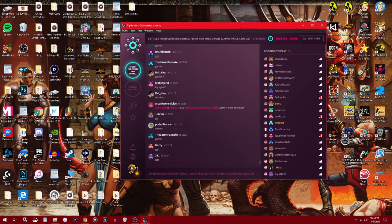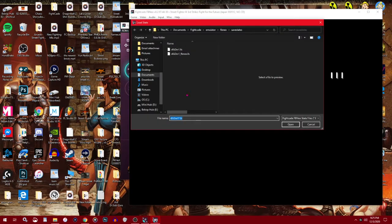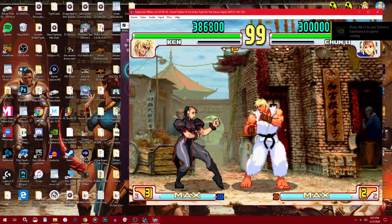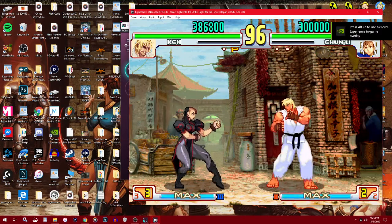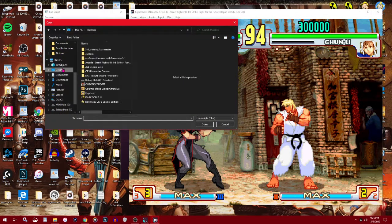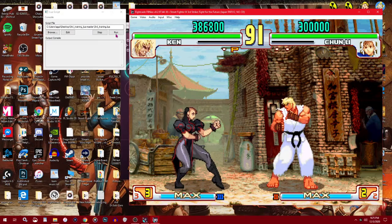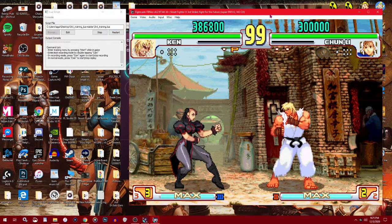Let's say you exit out of training mode and come back the next day. You hit Test Game and instead of assigning everything again, you just load your save state. You still have to run the Lua script again — find it and hit Run — but now you're back in training mode exactly where you left off, with the same character matchup you saved.